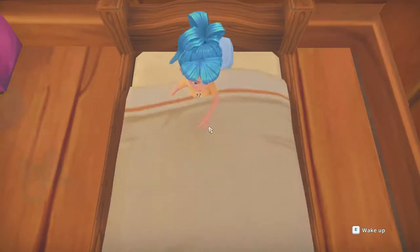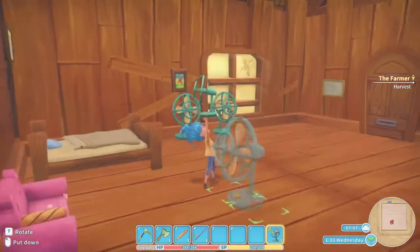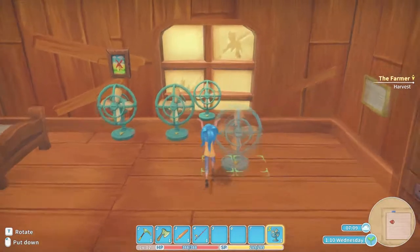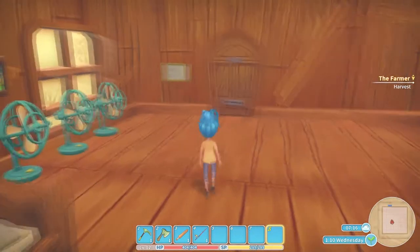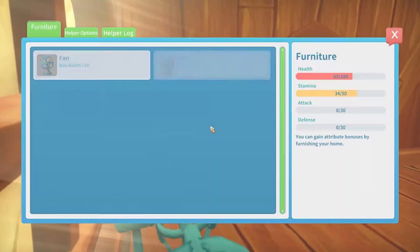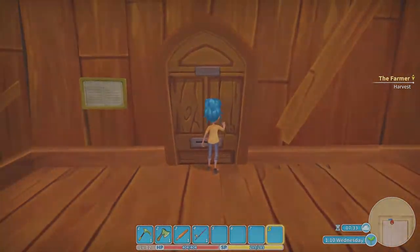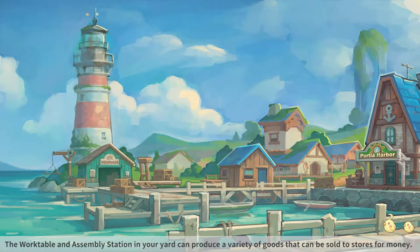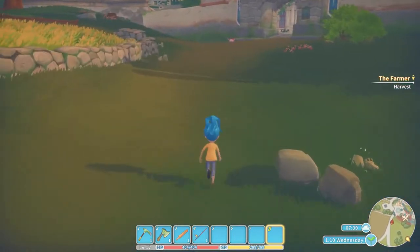Hey guys, I'm Dot and welcome back to my time at Portia. I slept with a fan in my hand - okay, let's just put this over here. Let's check our stats real quick. We don't have anything in attack and defense, but I'm not sure we've actually used any of them. We haven't gotten attacked or anything, so we need to go get a thing. We have mail - we'll read it when we come back.